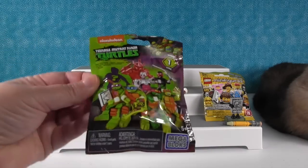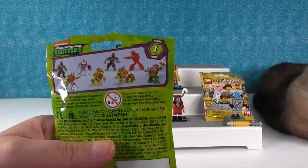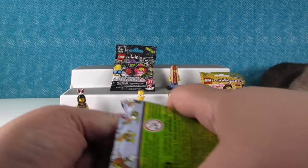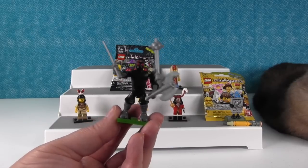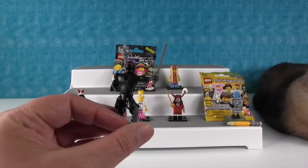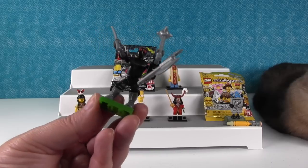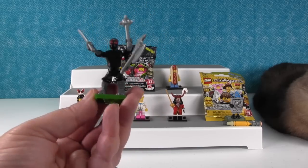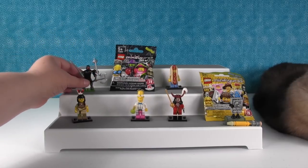I'm going to open the other Mega Bloks — this is Teenage Mutant Ninja Turtle series one. It shows everybody you can get. I want the red shredder. Let's see. So we have a weird three-armed foot soldier. He's supposed to have four arms, but it looks like our bag was missing a piece to put the fourth arm on. So our dude has three arms. We have the other arm and the other weapon — it's just missing a super tiny little piece. But anyway, here he is. He's pretty cool. The weapons that come with him are really neat. I love that axe.